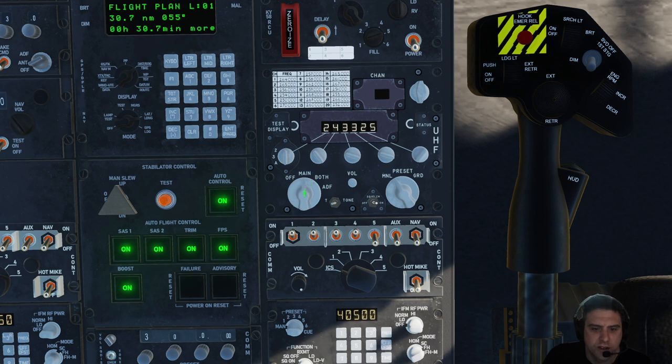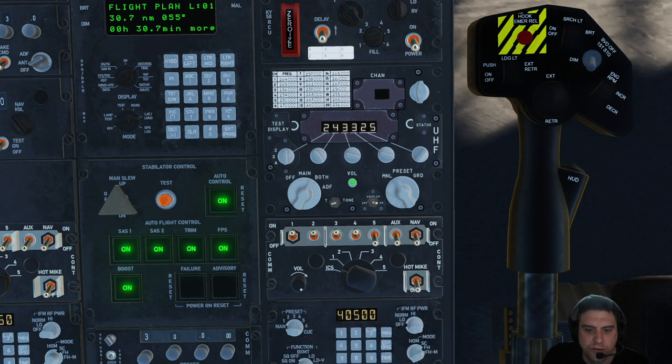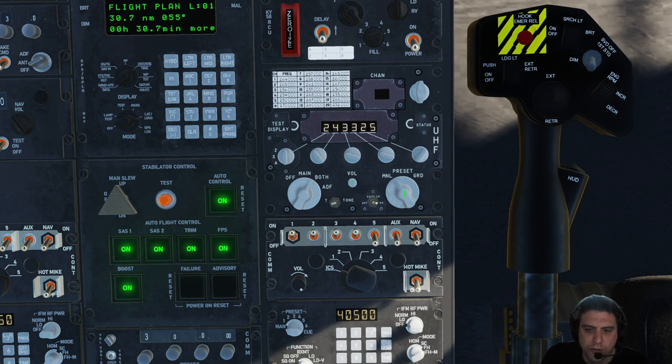On this UHF radio I'd have it on 'both' rather than 'main' — that means we're listening to whatever frequency is tuned AND the guard frequency, which is 243.0. I always have to do the math: 121.5 times two equals 243.0, so that's guard. There's a volume knob, and we can be on manual or preset. With presets, typically you'd make a little card — an Excel sheet listing frequently used frequencies in your area — preset those into all your helicopters. So it's like: tower is on comm three, ground on comm two, ATIS on comm one, whatever.